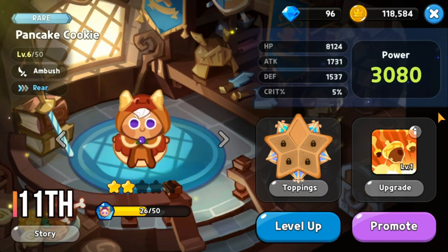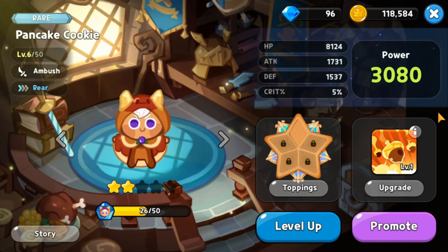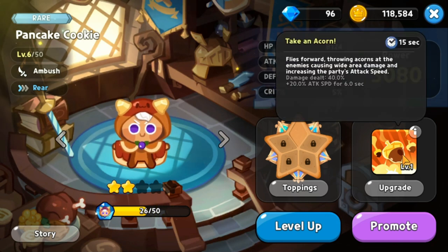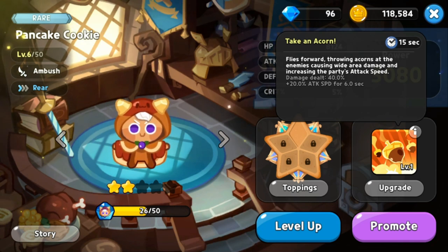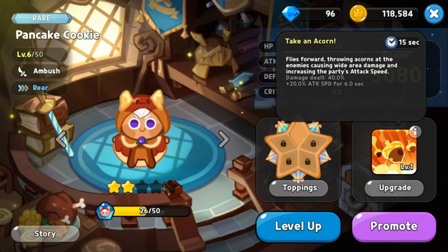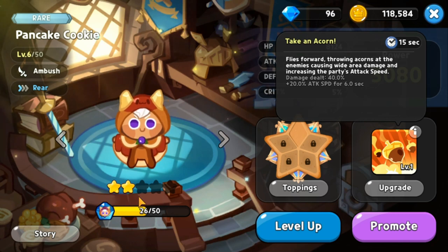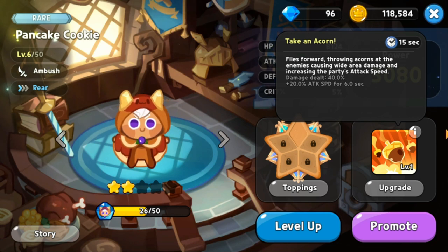At rank 11 for the rear cookies we have Pancake Cookie, an ambush type. His skill Take an Acorn has a 15 second cooldown. He flies forward and throws acorns for wide area damage and increases party attack speed — 40 percent damage plus 20 percent attack speed for six seconds.